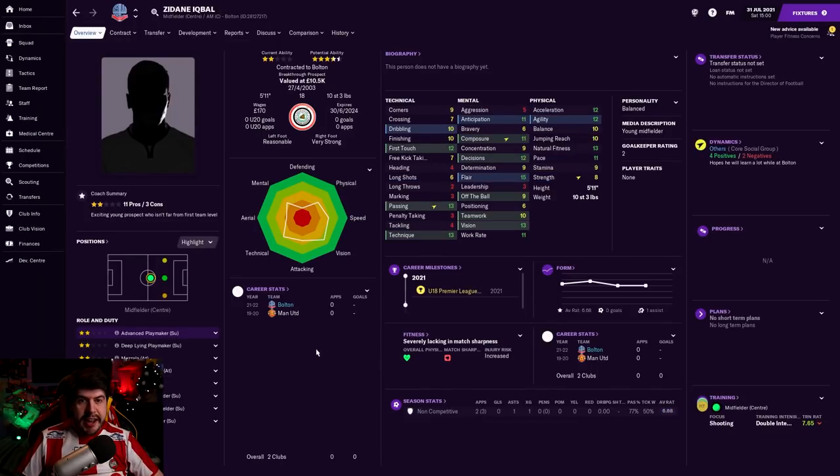Next up on the list is Zidane Iqbal, a young Iraqi central midfielder come from Manchester United. Same kind of situation really, except I think he's slightly better - he's a bit more of a playmaker than Craig is. Not too bad, really, when you consider their age and room for growth. 13 passing, 13 vision - not too awful at 18. He may get some loan spells, but it was definitely worth bringing him in, getting him on a nice little contract, and seeing what he can do over the next couple of years. At the very least, he could bang some goals in for our under-18 side.